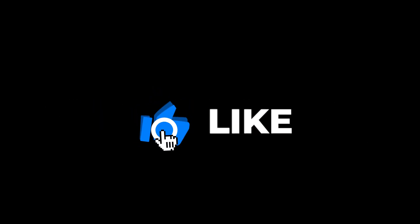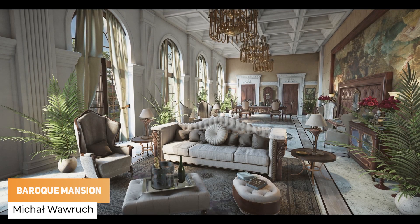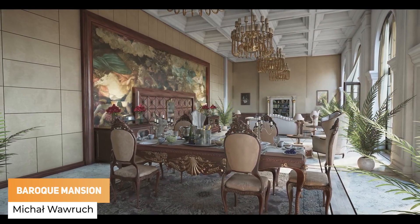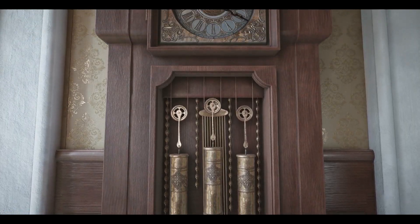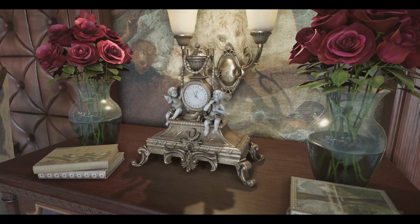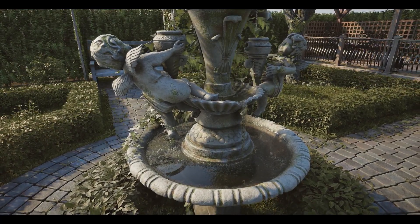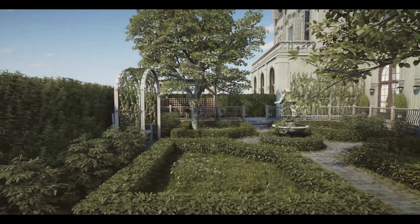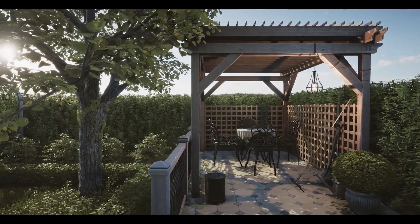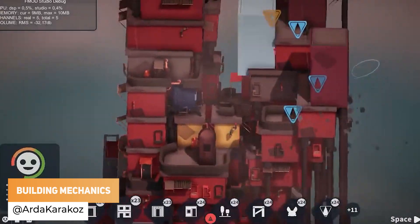Be sure to leave a like on this video and make sure you subscribe to always be kept up to date to what I'm doing. Mikhail Warok has got the Baroque Mansion in Unity HDRP. Add a Caracozet has got some really nice looking building mechanics.